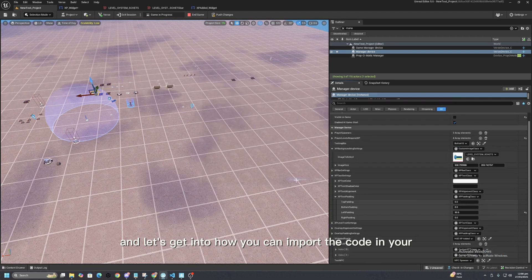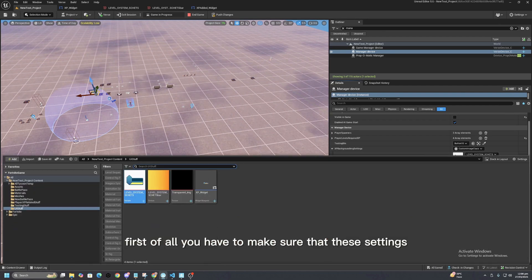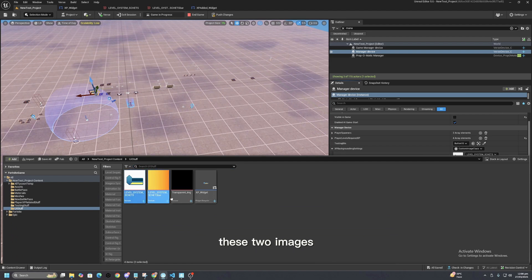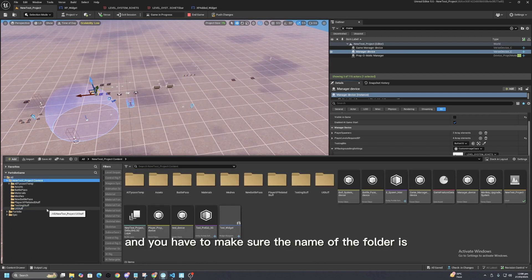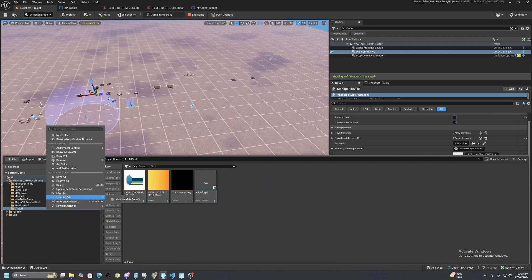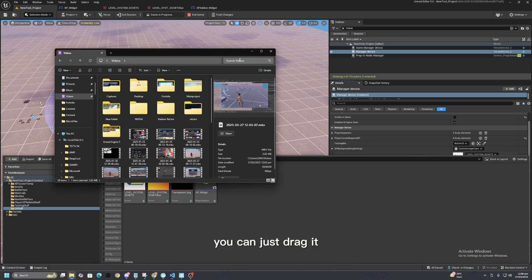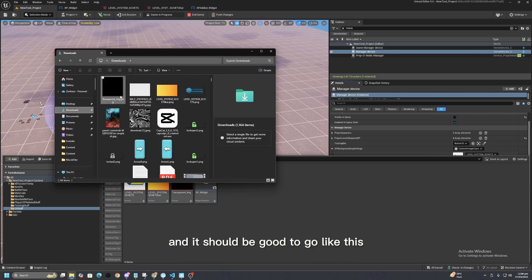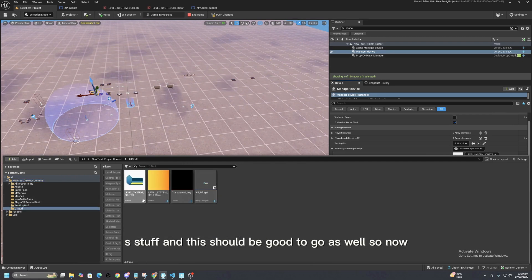Let's get into how you can import the code into your map. First, make sure these three images are imported into your map. You can just migrate or import them easily — drag the image in and it should be good to go. Make sure the folder name is 'UI Stuff'.